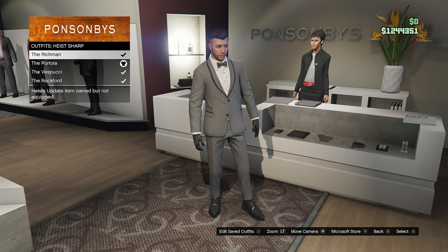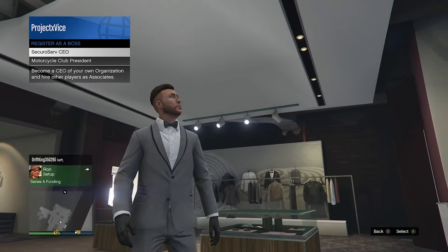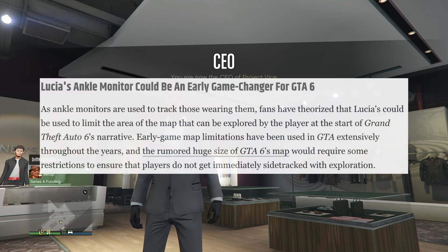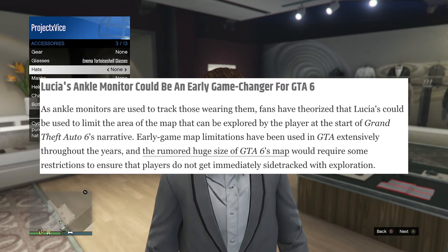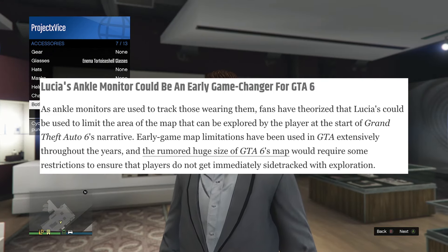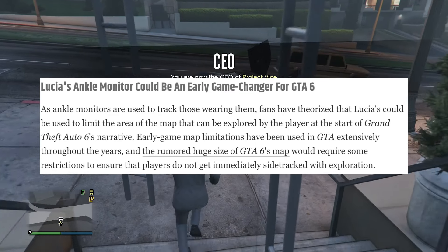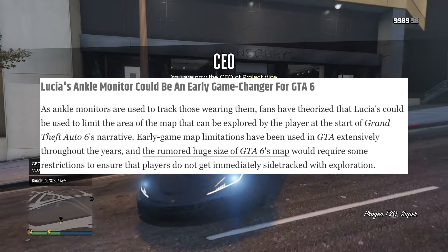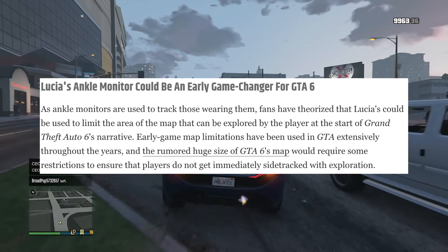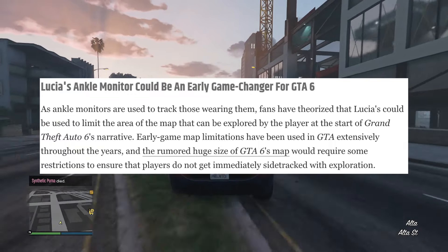There was an article by Game Rant from late December, after the trailer dropped, going over rumors in relation to Lucia's ankle monitor and what it potentially may mean. They start off by saying Lucia's ankle monitor could be an early game changer for GTA 6, as ankle monitors are used to track those wearing them. Fans have theorized that Lucia's could be used to limit the area of the map that can be explored by the player at the start of GTA 6's narrative. Early game map limitations have been used in GTA extensively throughout the years, and the rumored huge size of GTA 6's map — seen with the mapping project and leaked footage from September 2022 — would require some restrictions to ensure players do not immediately get sidetracked with exploration.